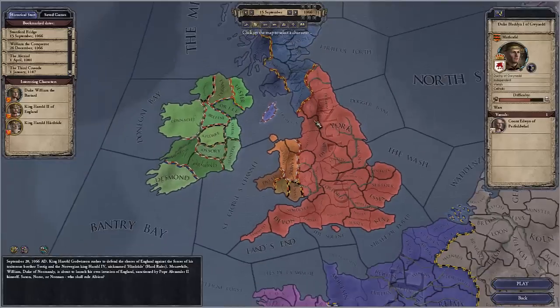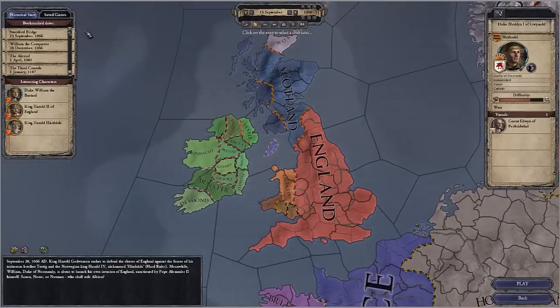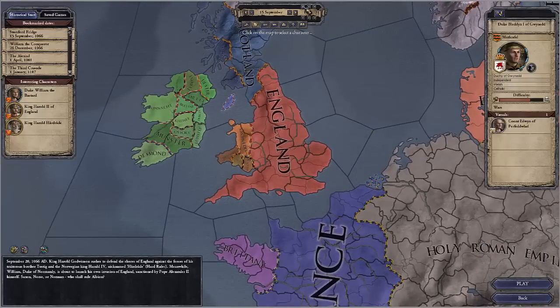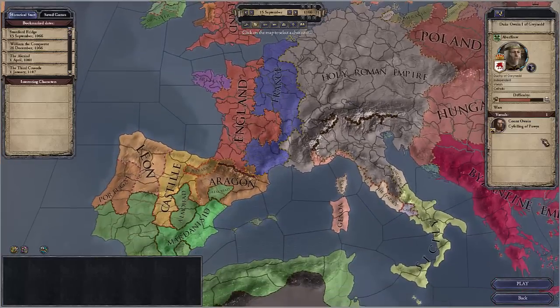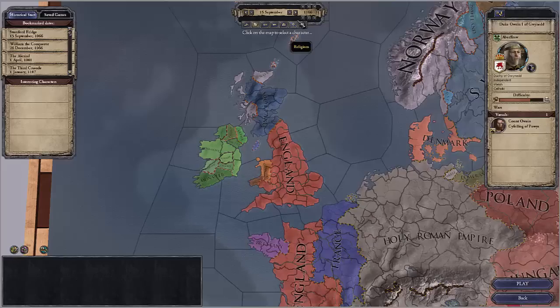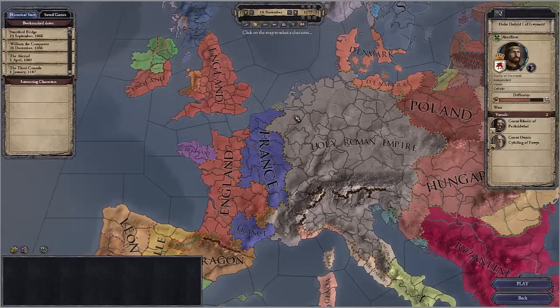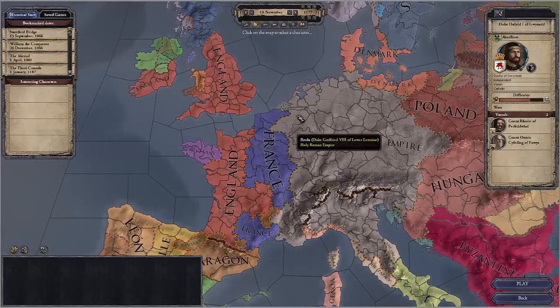But before we start, I wanted to show you something about how you can actually select any of these historical dates, or you can select any date you want. If you want to jump up to 1166, you can see how the map has changed on that specific date. This goes for something as simple as changing just days forward, to changing months forward, to changing by 100 years — you can change by 10, you can change by one. It's very specific, you can control it very finely.